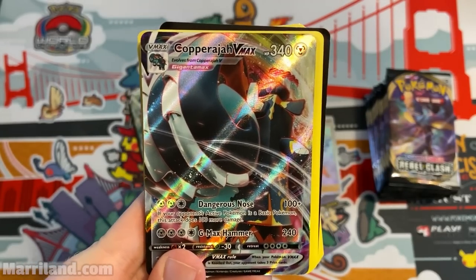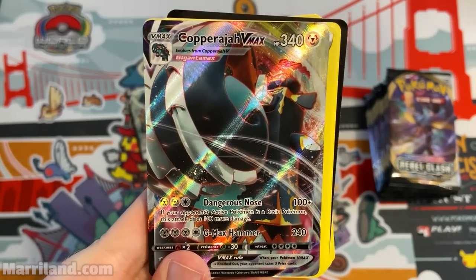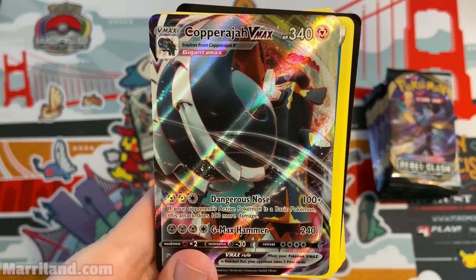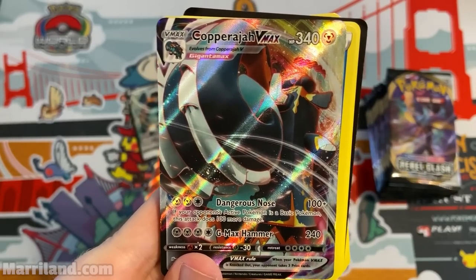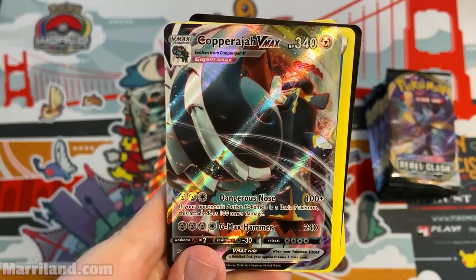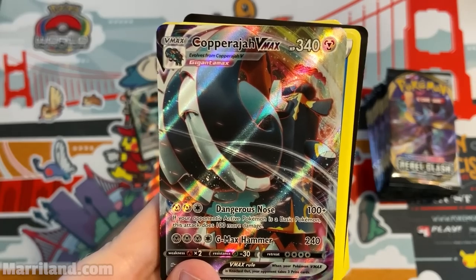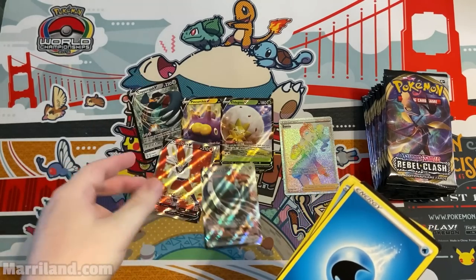Whoa — Copperajah V-Max! So that's the Gigantamax form — you evolve from Copperajah V. Dangerous Nose: if your opponent's active Pokemon is a Basic Pokemon, this attack does 100 more damage, so that's 200 for three. Then G-Max Hammer, a solid four for 240. 340 HP. If it's knocked out your opponent takes three prize cards — half a standard match. But 340 HP is really nuts.